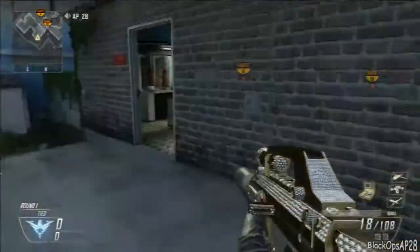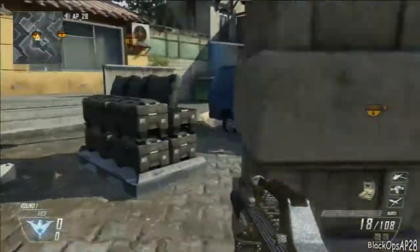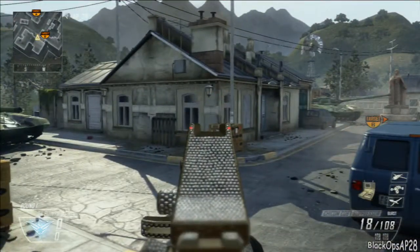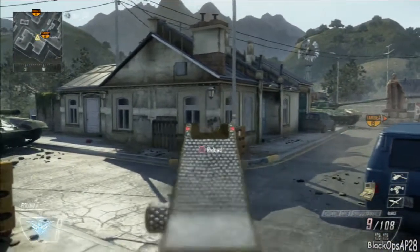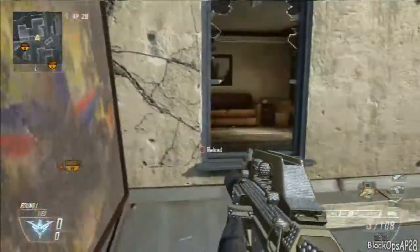You can flank around this way or that way. Or the other thing I'll do is throw the smoke, come in here, and then look right away as soon as you come through that smoke — a lot of people like to hide behind that box there. Then you can go up here and flank around the snipers. So that's probably my favorite rush on this map.